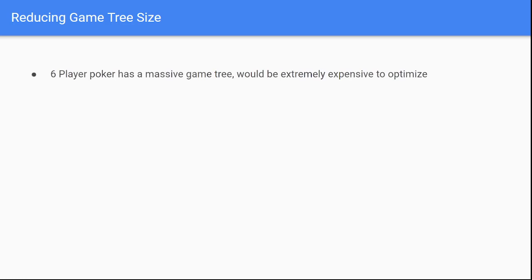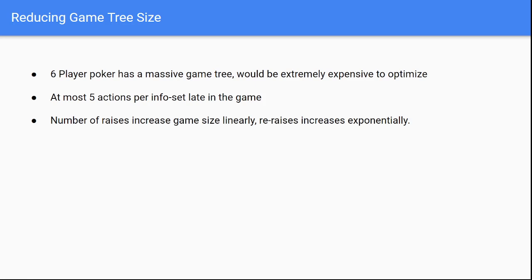Now let's discuss reducing the size of the game tree. Six-player poker has an absolutely massive game tree that would be virtually impossible to optimize directly, so you have to take very aggressive steps to reduce it. You want to use at most five actions per information set in the game. These include mandatory actions — call and fold if legal must be included — which leaves about three to four raises. Re-raises balloon in size and increase exponentially, so it's limited to just three re-raises.